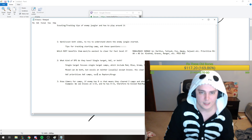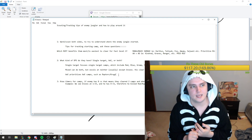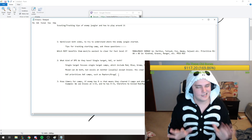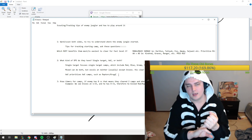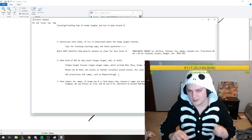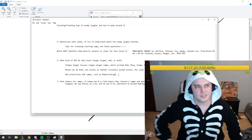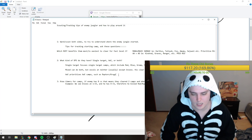AoE champions like Sejuani and Amumu are going to highly prioritize raptors and krugs. So if I see Amumu has 12 CS, nine times out of ten it's blue, wolves, and raptors. If I don't see a red buff on him, I can assume he did not take gromp. Likewise if I see a Camille with 12 CS, nine times out of ten it's going to be something like blue-gromp or red plus scuttle, wolves, or something.